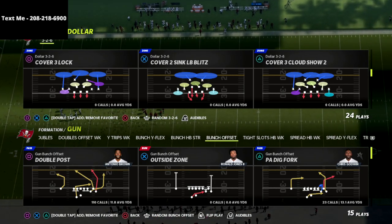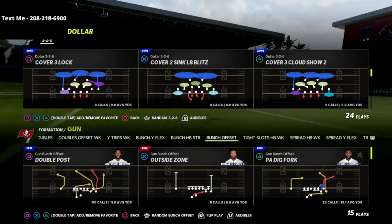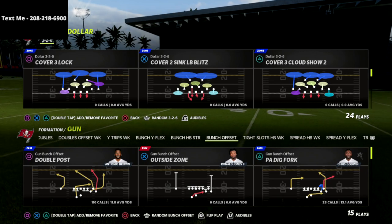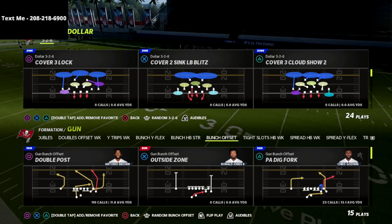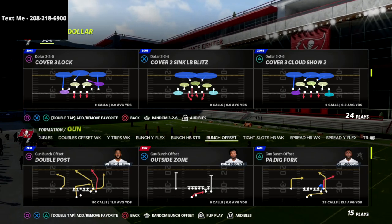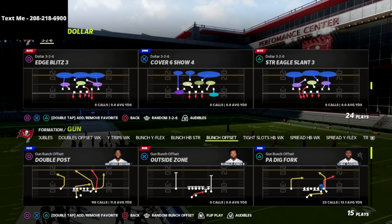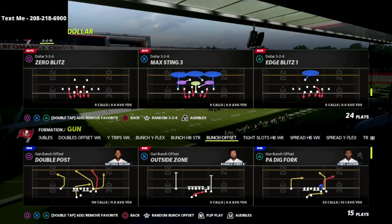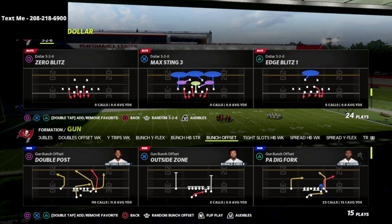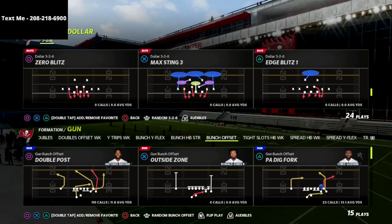We're actually releasing our 4-6 defensive ebook. If you want to get the full 4-6 defensive ebook that covers the 3-3-5, 3-3-5 wide, but also covers the Dollar 3-2-6, as well as some other coverages, I would encourage you to get it. There's a link in the description. We're going to show you how to really lock down people on defense, and this year it's really hard to do that. So if you want to learn my defense — the exact defense I'm going to be using — that 4-6 defense is really, really good. Check that out, link in the description.